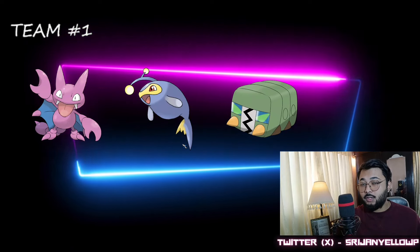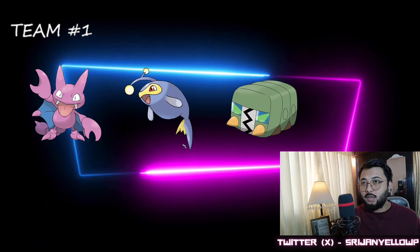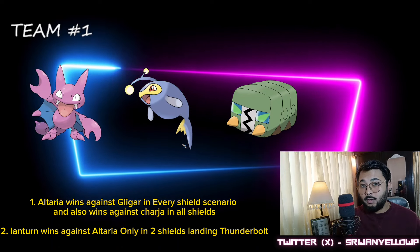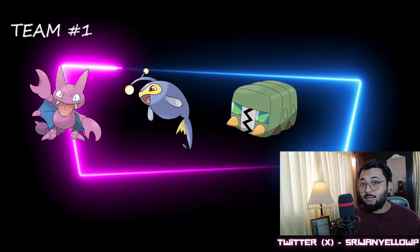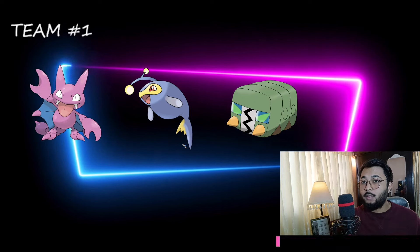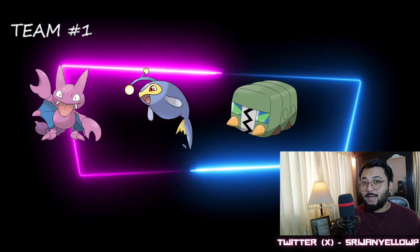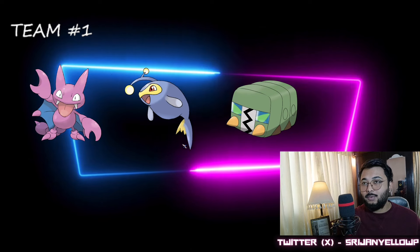The number one team is going to be Galvantula in the lead, Charjabug, and Lanturn. This is a pretty safe team except it struggles a little bit against Alteria, but there are a lot of ways to tackle that situation. This is my personal favorite team, which is why I kept it number one. I've kept Lanturn and Charjabug at the back — one electric typing is weak against grass and one is not, so they complement each other well.